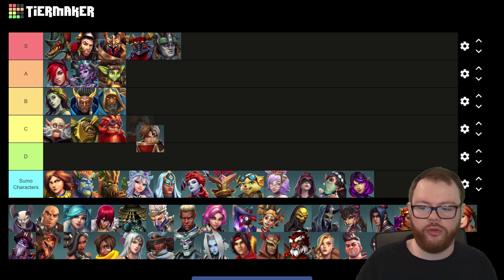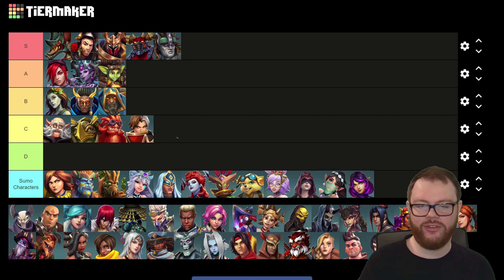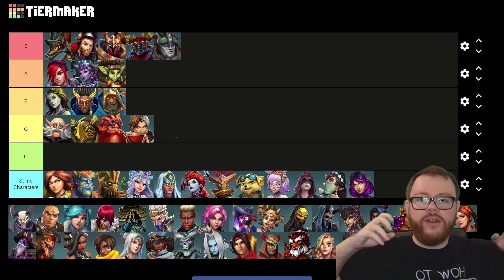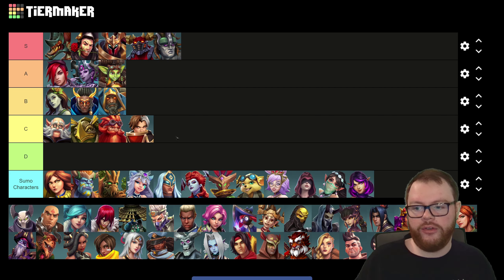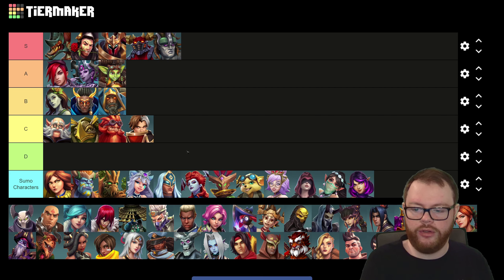Now we have our supports, starting with Corvus, who's going into C tier. Corvus has a niche use in sumos — he's not really a good tank healer, which is true in regular games as well as sumos. He simply doesn't have that high of an actual healing output per second. What he lacks in healing he makes up for in damage, because his ultimate will build ultimate charge off of itself — you put his ultimate down on the objective, it does a lot of percent-based damage, and a few seconds later you already have another ultimate. But the damage output doesn't make up for the lack of healing, so he starts off the support roster in C tier.